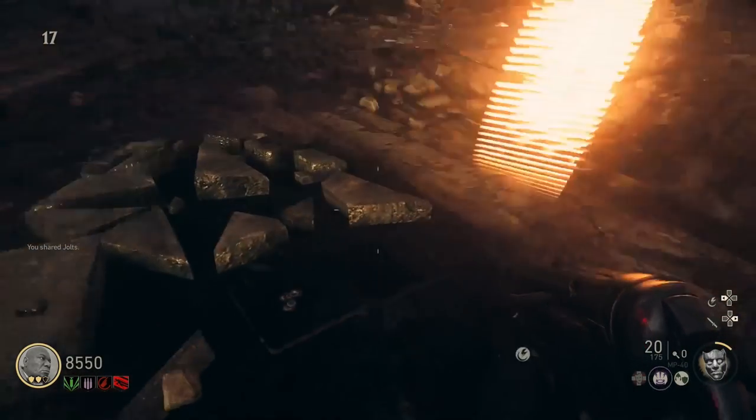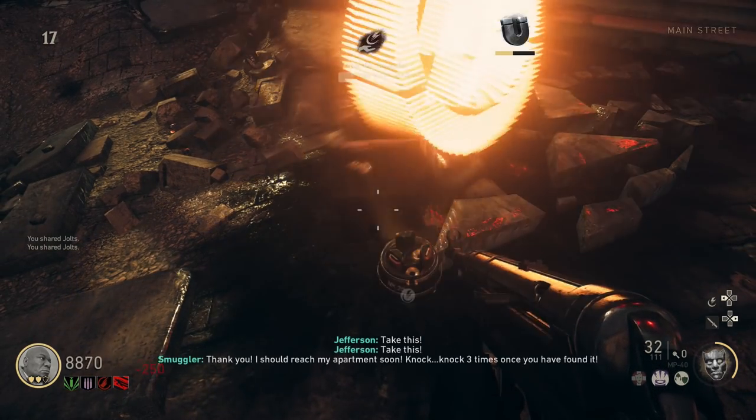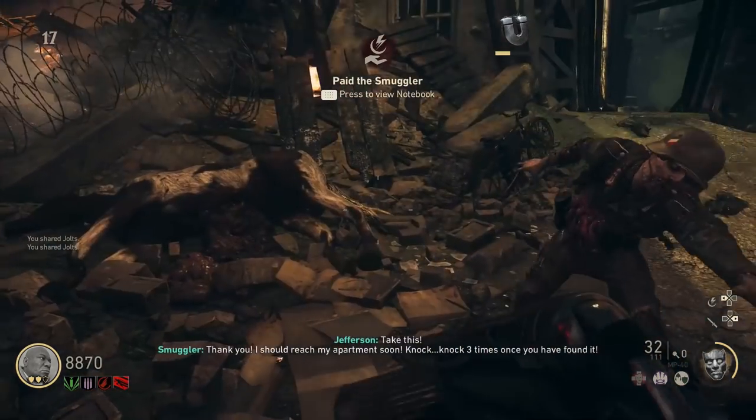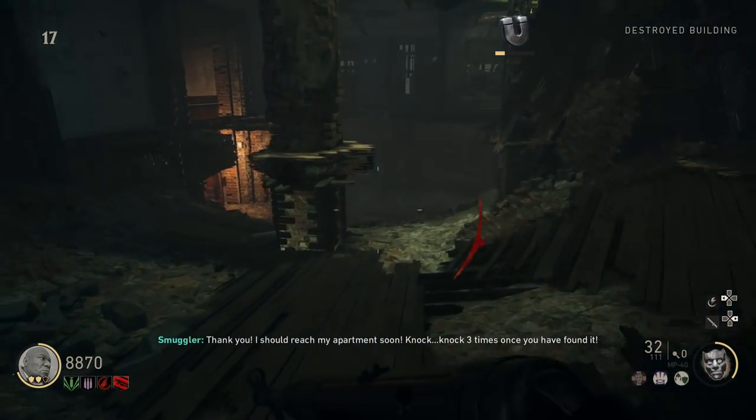Once it opens, this time you're going to want to drop in jolts for him — a ton of jolts. I think it's like a thousand that he needs. Once he gets all of those, he'll tell you thank you. He's able to open a door, and he's going to go to his apartment room.